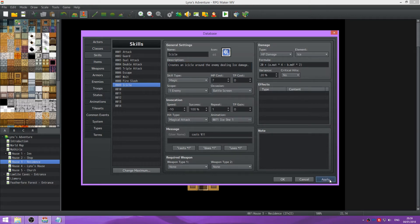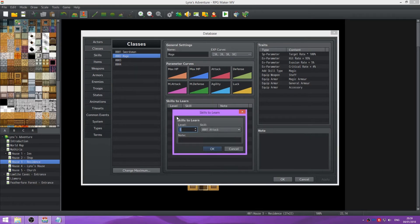And we don't require a weapon type for this. Apply and ensure that's saved. And we're going to give Sarah her skill at level one.